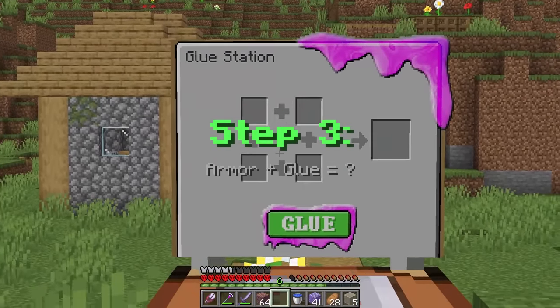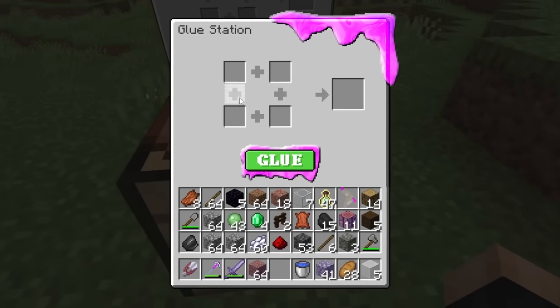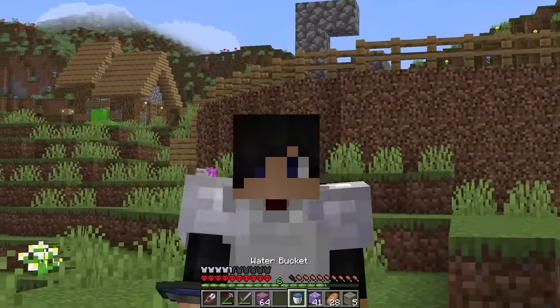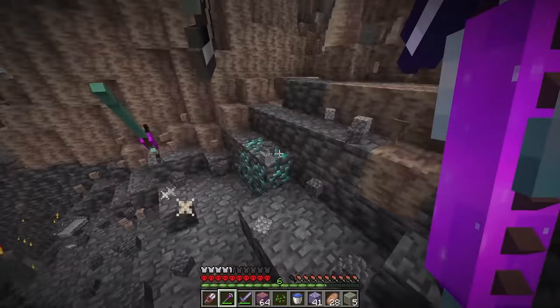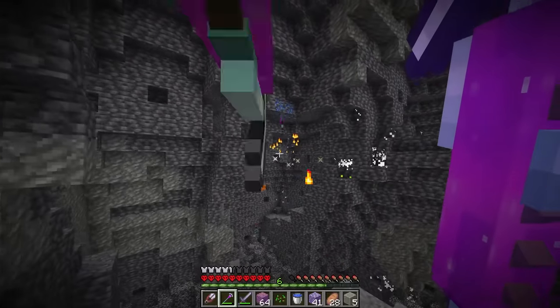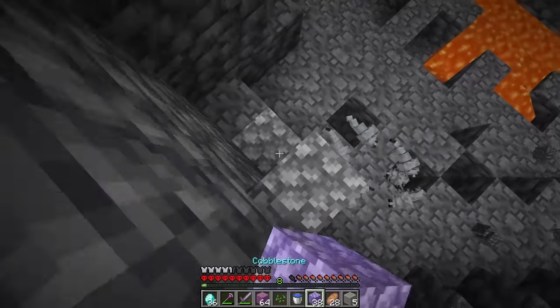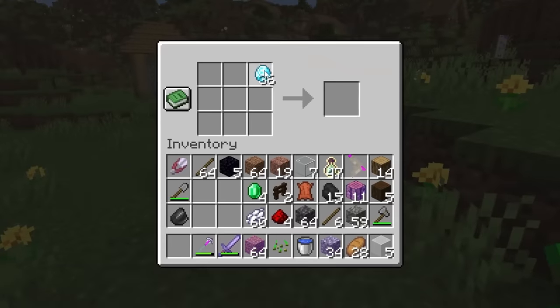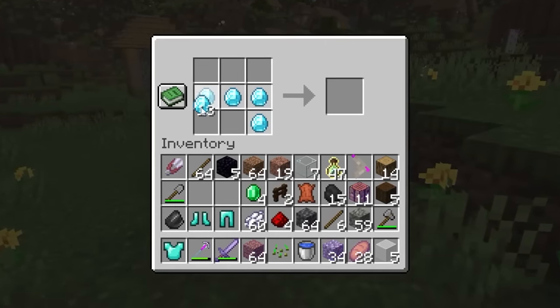So it's four things added together — armor plus glue. If we can pick any armor to glue together, what if we just do diamond armor? Let's get some diamonds. The easiest way is by spamming down to the diamond level — diamonds right there and more diamonds right there. So many diamonds. Now once we get away from the silverfish, that's more than enough. We can enchant them, go back up, and make a full set of diamond armor.